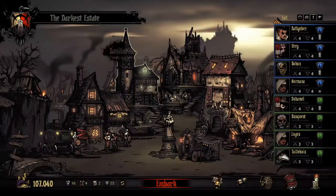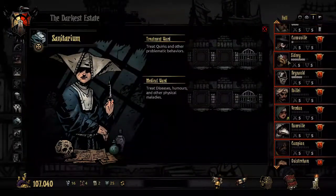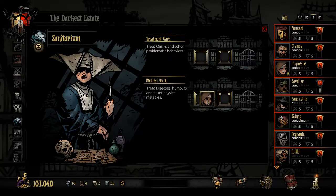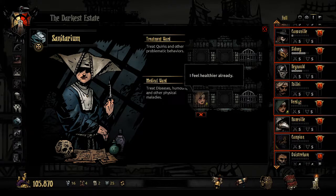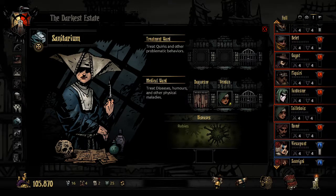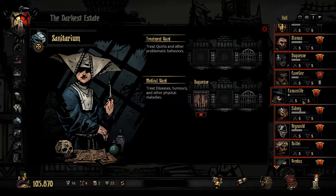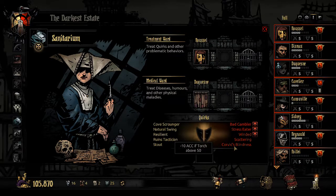Let's start cleaning up the mess of that Shrieker mishap. So, who's got problems? You have a problem — the Red Plague — definitely has to go away. You just have rabies. Rabies is fine, you don't have a problem with rabies. But other people have problems with quirks — Corvid's Blindness, yeah, we need to get rid of that.